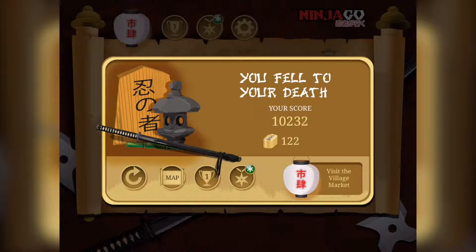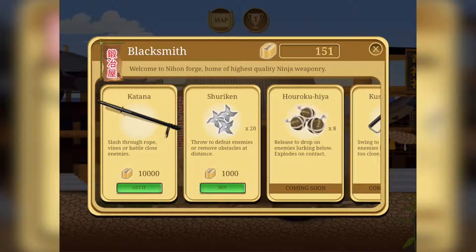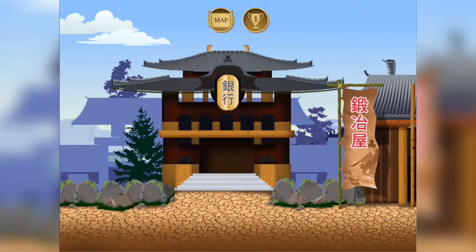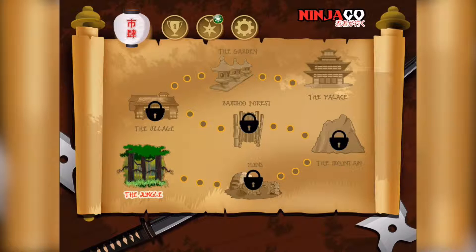And oh no — I failed. And your score: 10,000! Yes! Visit the village market. Okay, what can we get at the village market? Wait — I thought I got 10,000, but I actually only have 151. Oh, that's not a lot. It's going to take forever to get a katana. Have I really not even passed the first level? These levels must be mega long, because I thought I was going to beat the game, but apparently I didn't even get a high enough score to pass the first level. That being said, that's where I'm going to end the episode. Thank you very much for this gameplay of Ninjago Endless Runner — I wonder if it's actually really endless. If you enjoyed it, please like and subscribe, and I'll see you next time. Bye!